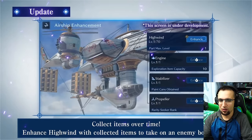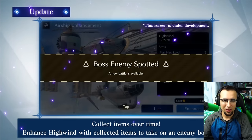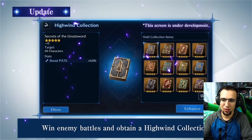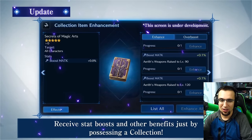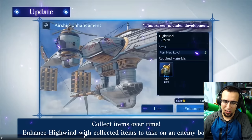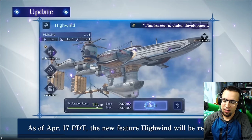I love the design of the High Wind — it looks great in-game, right? I didn't expect it was going to look bad, it's just nice to see it up close in that full 3D model. It looks fantastic. So there's boss enemy encounters, they're showing some collection items that are able to upgrade our characters to be stronger. There is a collection screen, it's like the Chocobo slash Easter event. As of April 17th, the new feature High Wind will be released. You can see the gathering they have here.